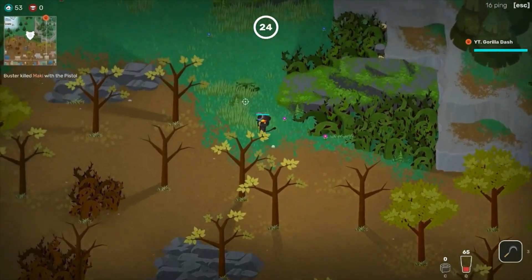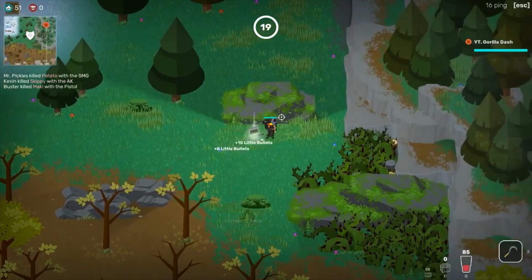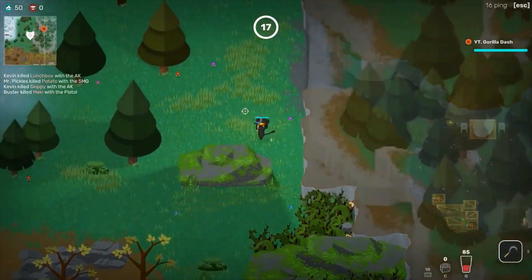Okay, before you go in the cave, you're going to need to find a banana to put on the shrine. So you're going to need to start cutting down grass around the area and you can probably find one pretty fast. Let's see if we can get one.